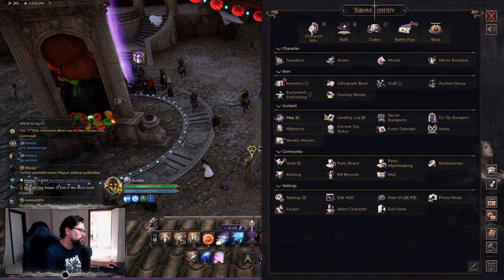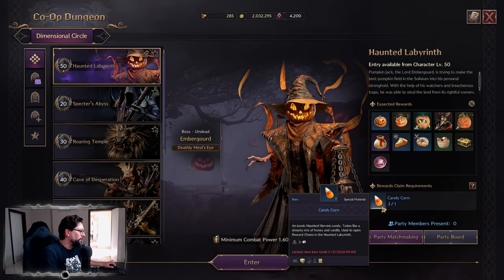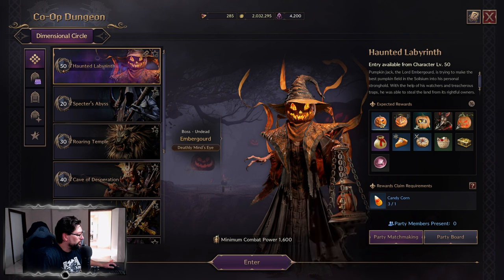That's pretty much most of the Halloween event that is going on. You need to go and do your dungeons two to three times per day. You can absolutely stack them up and do them on a weekend if you want, but you can also do them every single day to get your rewards. The dungeon is super easy — it has some interesting mechanics on the bosses that we found pretty fun with the guild.